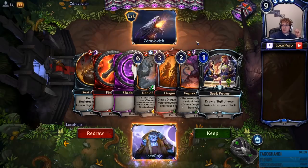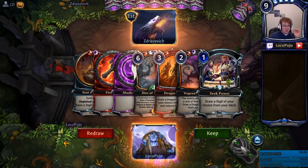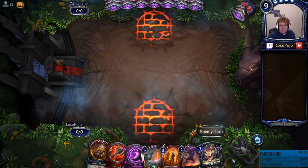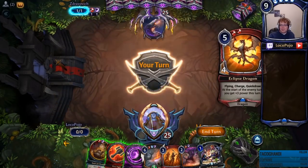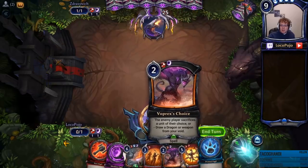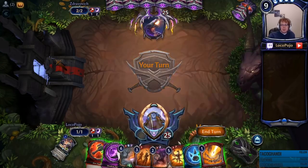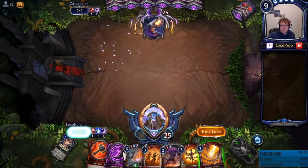New round against Zdravovich. We have Seek Power, Seed of Chaos, Fire Sigil, and Shadow Sigil, so we're going to be really good to go here. Seed of Chaos into a Primal seems like the appropriate way to go. In general, what you want to do with Dragonforge is, if you can, avoid playing it until after you've Eclipse Dragoned, but sometimes you do need a particular thing to happen. We like to use Edict of Shavka in our slower spells and just generally set up.